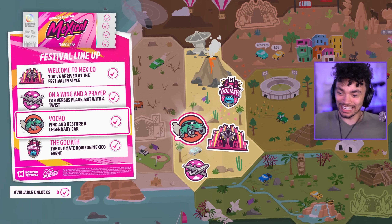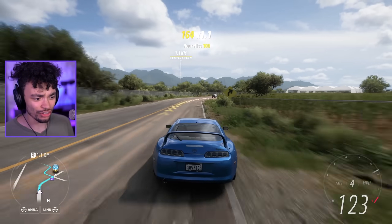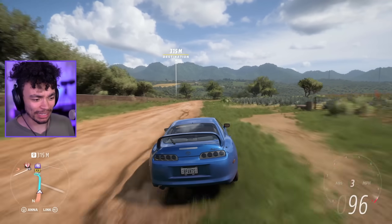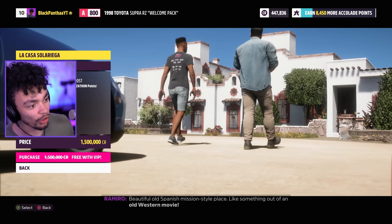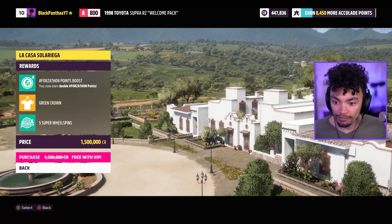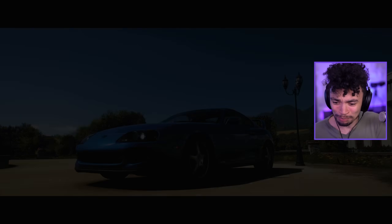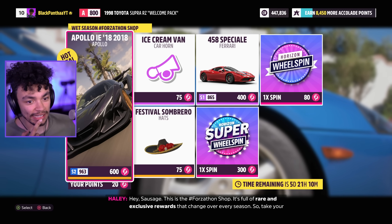I've just noticed something pretty important that I had no idea about. There's been a bunch of houses near me recently, and there's one near me now. While that in itself isn't new, the house is free. I wasn't expecting that at all - I was ready to fork out a few thousand for this house. Beautiful old Spanish mission style place. It's free with VIP - 1.5 million to save. I'm going to take that for free, thank you. Forzathon points boost as well. The Forzathon shop is here - I've got 20 points so I can buy absolutely nothing, but that's fine.